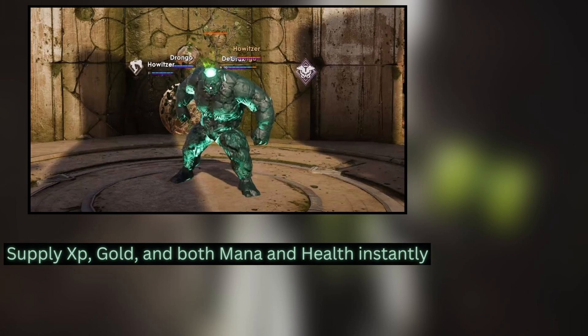There is one main buff that you should be focusing as the offlaner: the green buff. This buff will supply its killer with XP, gold, and both mana and health instantly. While it isn't imperative to secure this buff, it will absolutely help you throughout the game, as well as let you farm longer in lane.